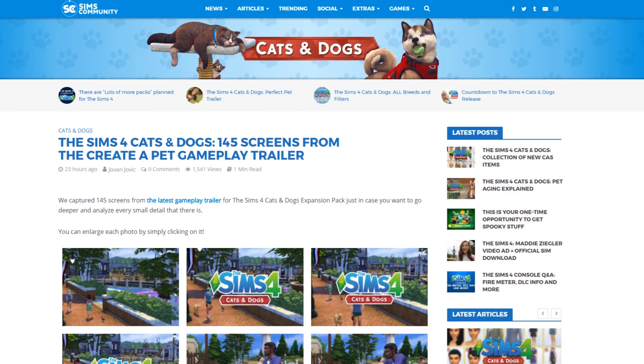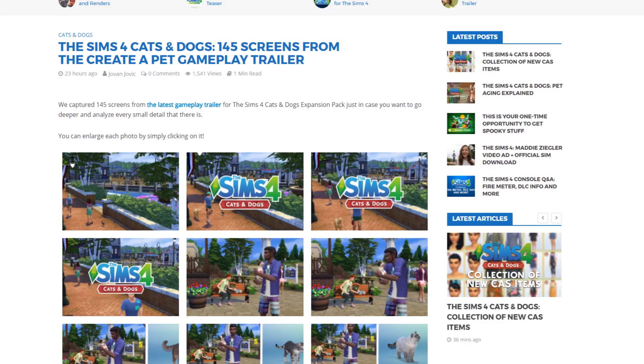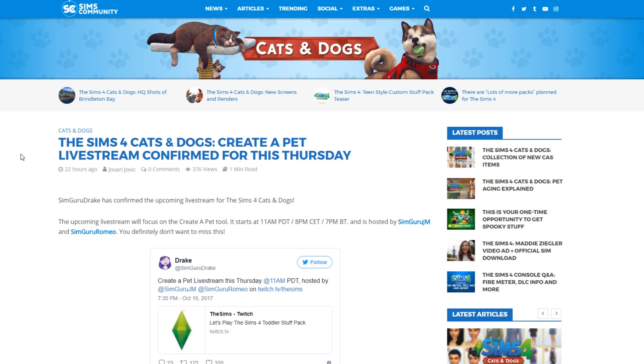We wanted to make a small breakdown of all the new frames from the Create a Pet trailer, so here you can see 145 screens from the trailer. I know how much you want to go into detail, so I released every important frame in this post, so be sure to check it out.